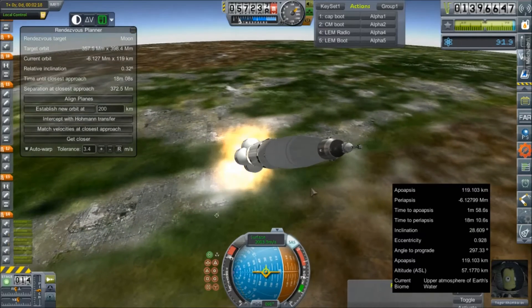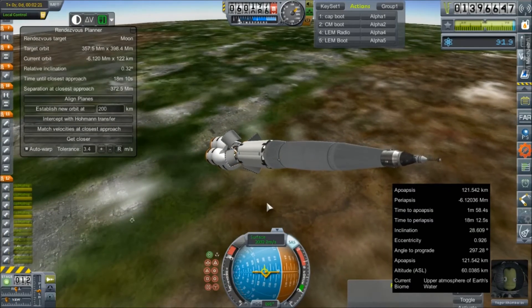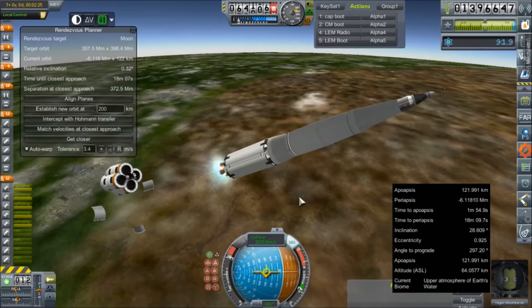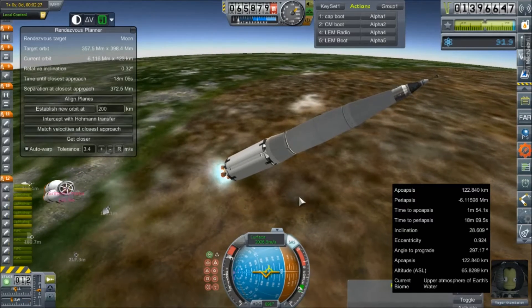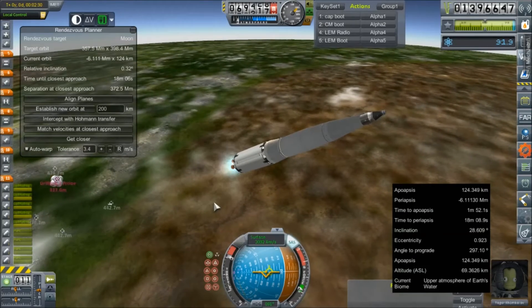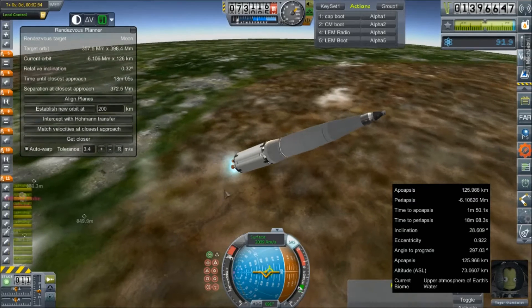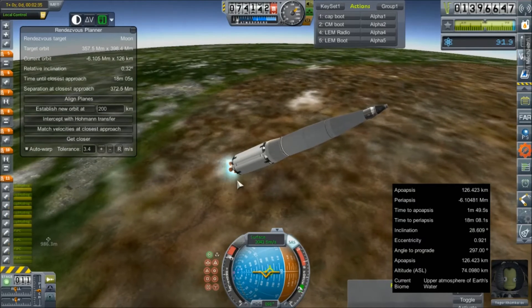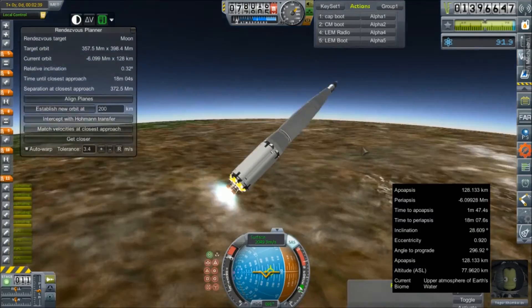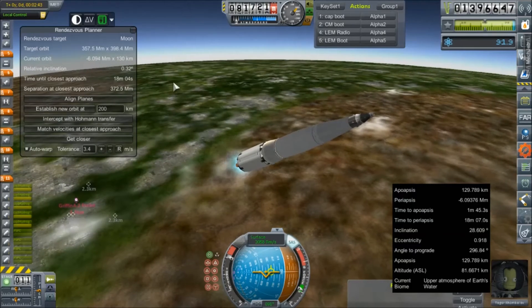It looks like the nosecone on our launch escape tower has blown up. Come on, J2s. Looks like all five of our J2s are lit. We are still sailing. We're going to go ahead and ditch that launch escape system now. It's very interesting — I've never seen one blow up like that. But anyway, other than that, no other failures currently. I think we're doing alright.